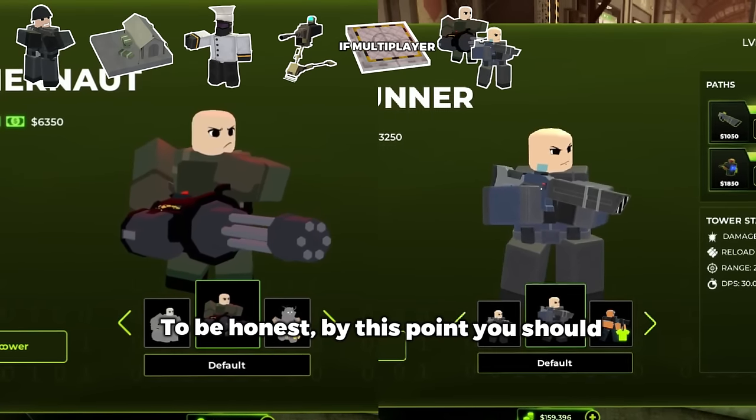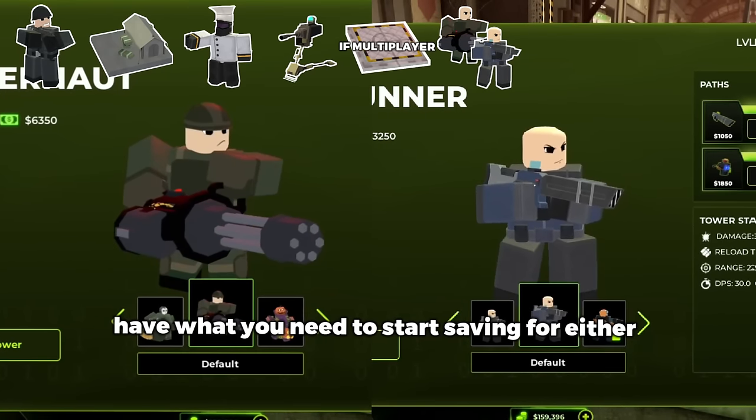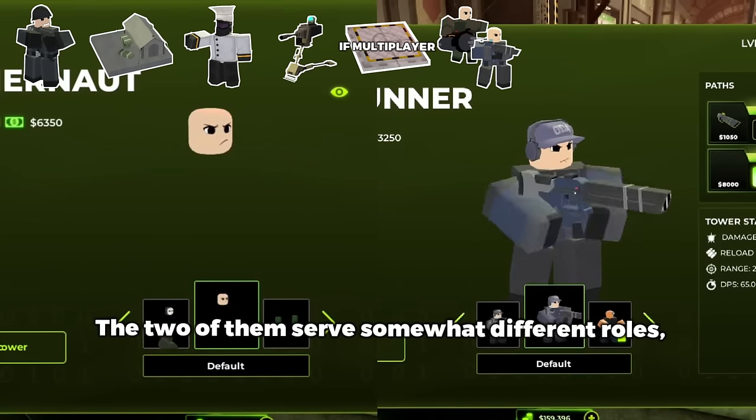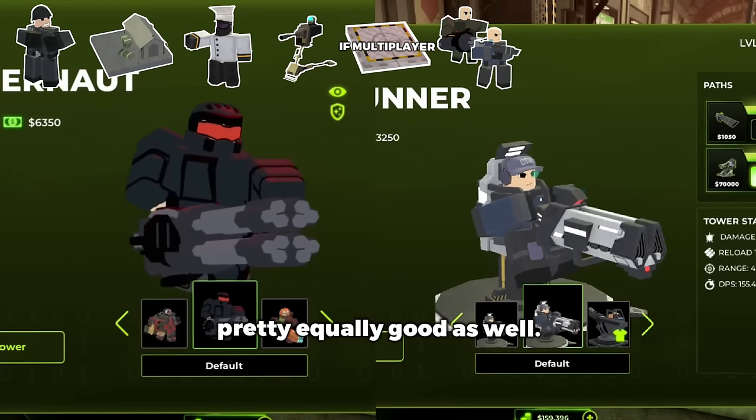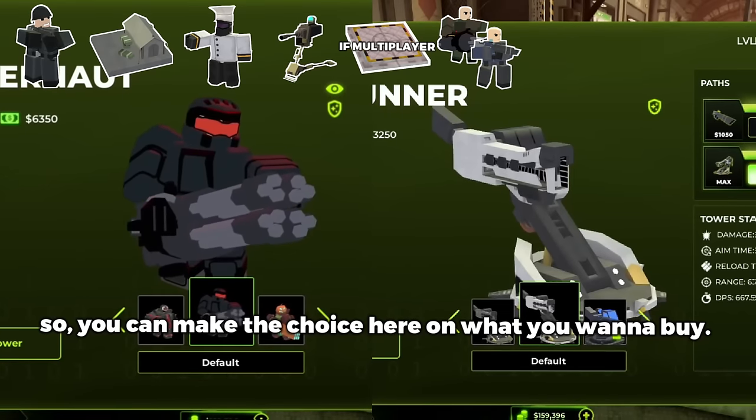To be honest, by this point you should have what you need to start saving for either Juggernaut or Railgunner. The two of them serve somewhat different roles, but they are both pretty equally priced and pretty equally good as well, so you can make the choice here on what you want to buy.